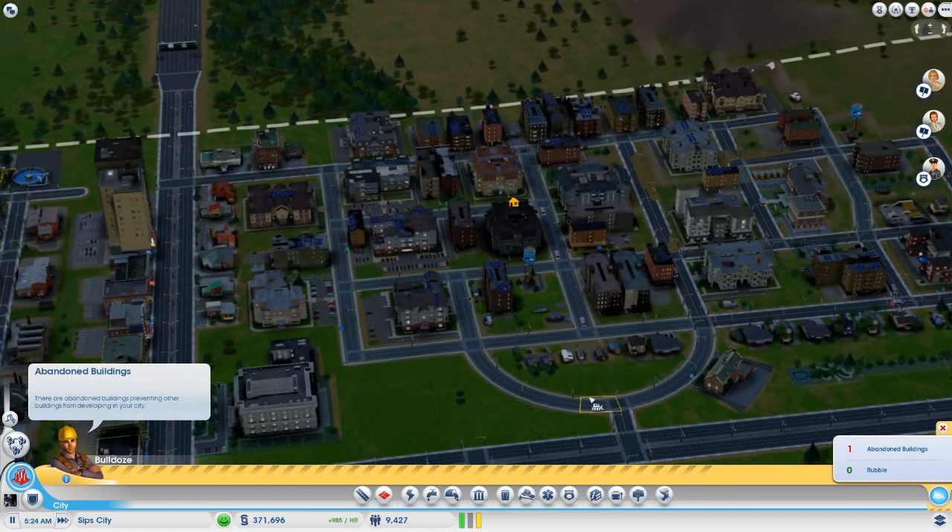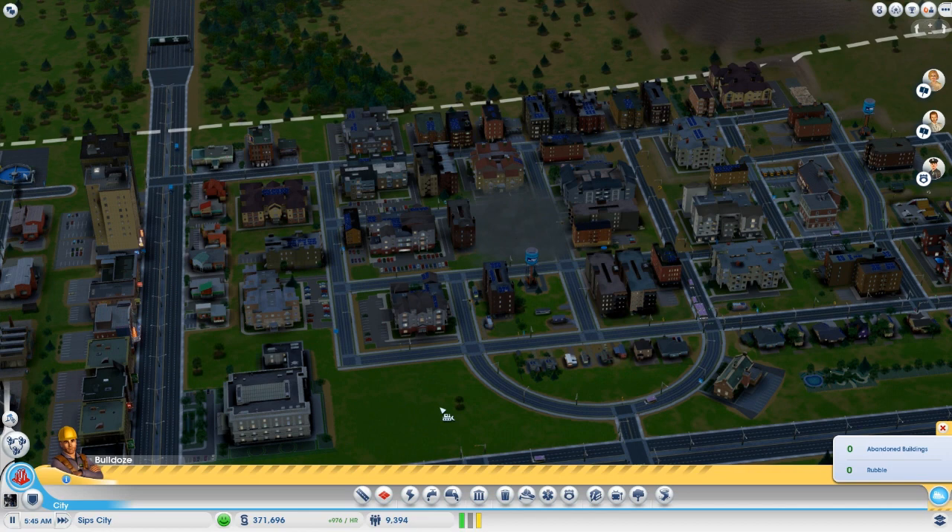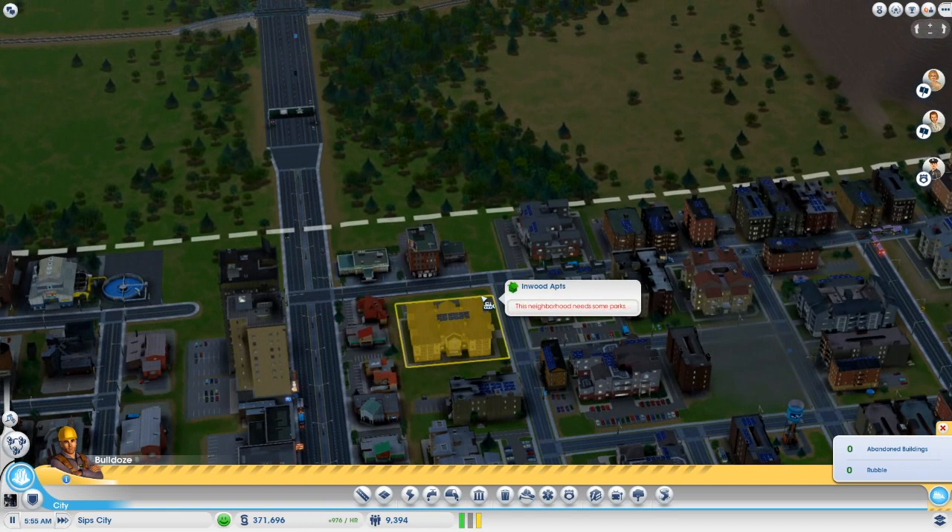Look at this — low land value. This building has become abandoned, which means when it rebuilds, it'll rebuild into low wealth residential, which is what we need. That's what's causing the worker shortage right now.